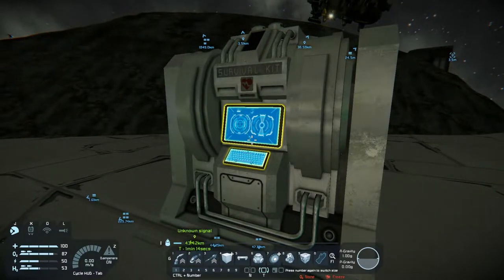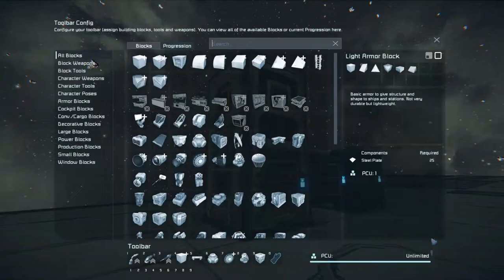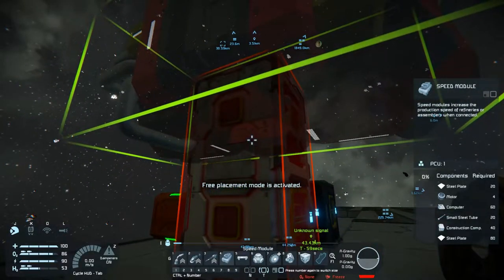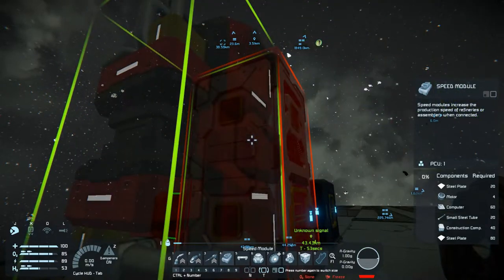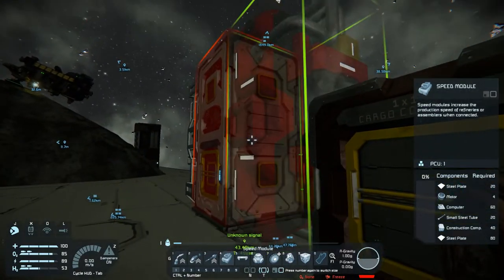I've got a medical kit so I can survive the impact — at least I should. It's funny how you take so much damage even though it was only three percent, it almost looked like I broke my legs with that fall. Let's go ahead and get some speed upgrades on here — speed module — we'll flip you around the right way. I think yes, we can get one on here, hope that's actually facing the right way.